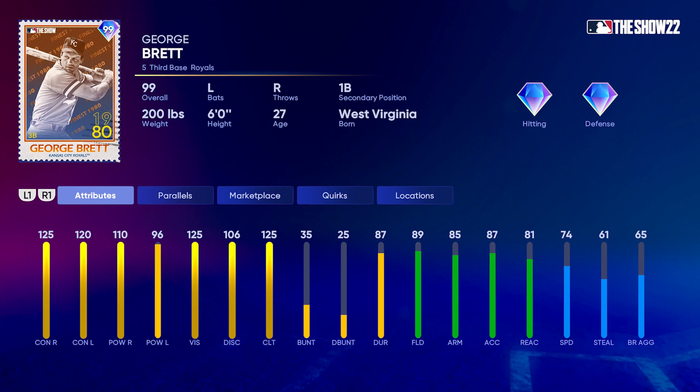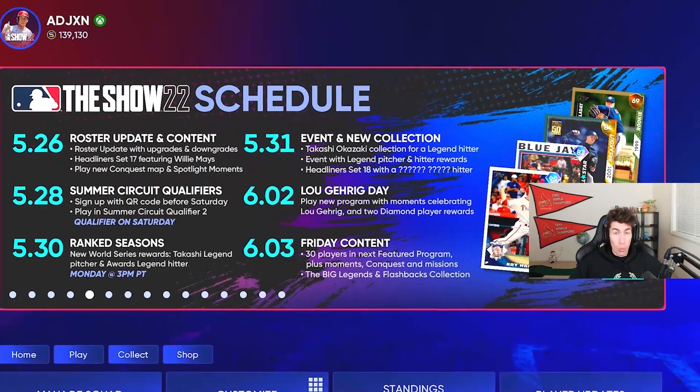Looking at George Brett's attributes: 125/120 contact versus righties and lefties — maxed out on both sides — and 110/96 power, so in parallel four he'll have at least 100 power both ways. 74 speed, 89 fielding, 85 arm strength, 87 accuracy, 81 reaction — third base primary, first base secondary. This card is way better than I expected. I've always liked Brett's swing but he's never had a card I wanted to use over my primary options, so I'm excited to try him early this year.